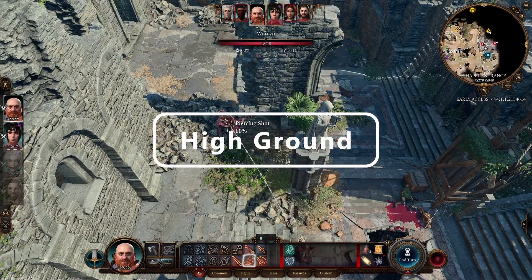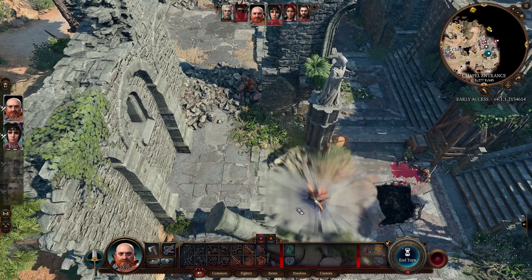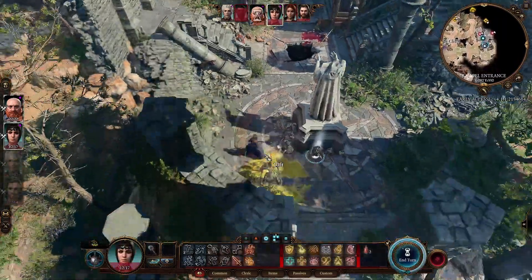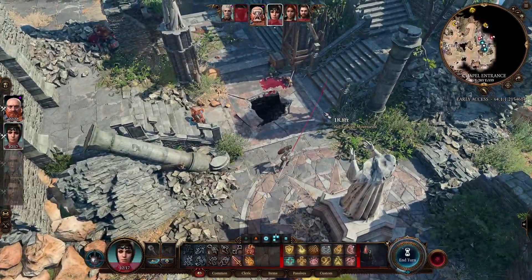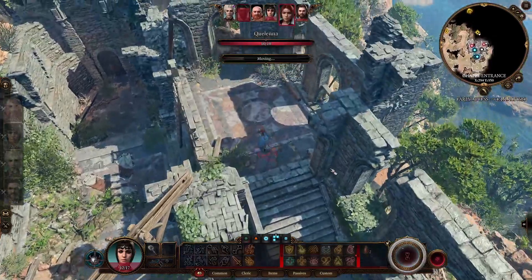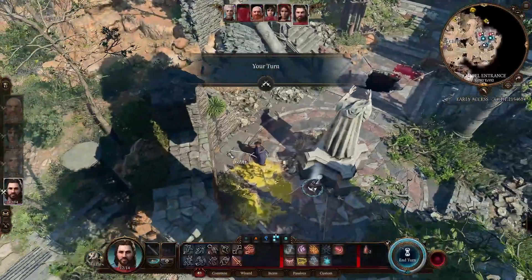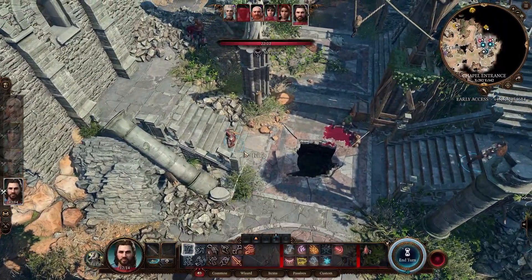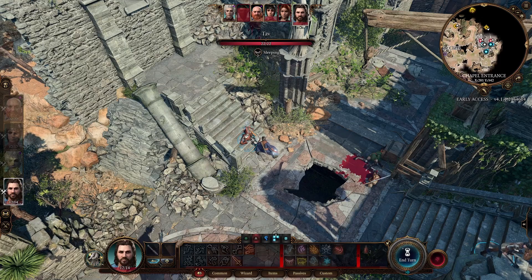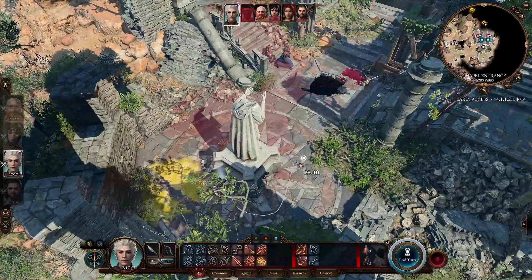Number five: where is the high ground? I had to do it - attacking from the high ground is very important for multiple reasons. Number one, it gives you a bonus to your attack. If you're attacking from the high ground, you get a plus two to your attack rolls. If you are attacking from the low ground, you get a minus two. It's better to be on the high ground. High ground also means that you see more, so you can see if there are more enemies running around. There are multiple ways to move to the high ground: you can walk there, jump there, use spells, or just start combat there. Usually, taking the high ground with at least one character is the correct play.